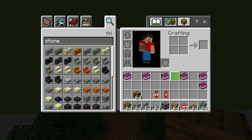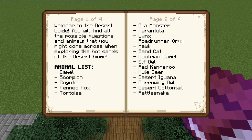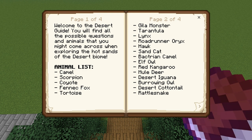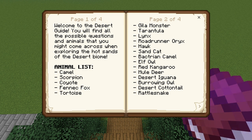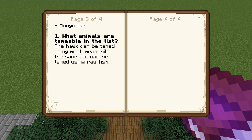Now it's time to figure out what we want to do — I think desert. Here are all the animals: camel, scorpion, coyote, fennec fox, tortoise, gila monster, tarantula, lynx, roadrunner, oryx, hawk, sand cat, bactrian camel, elf owl, red kangaroo, mule deer, desert iguana, burrowing owl, desert cottontail, rattlesnake, and finally on the other side there is a mongoose.